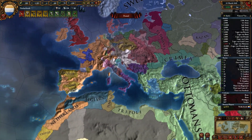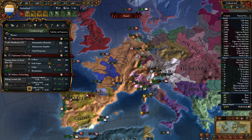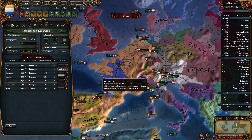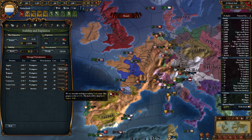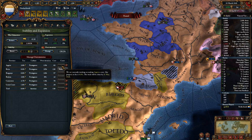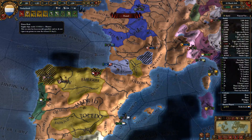I still sort of feel like we've already won the game, but we'll see what happens, because right now we are still in a situation where we are 130% overextended and we don't really have any admin power. We did start a bunch of cores, though, so that's fine. We didn't get one started in Mara, but other than that we've got to wait about three years for things to finish coring.